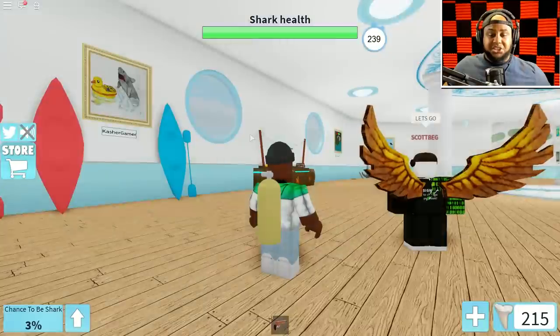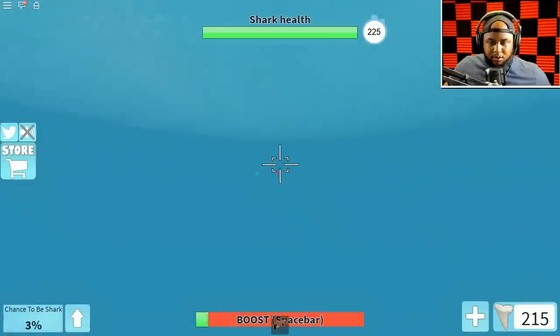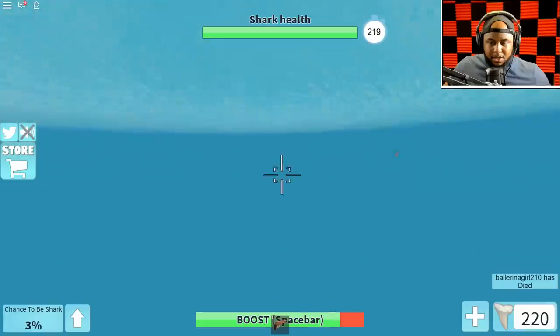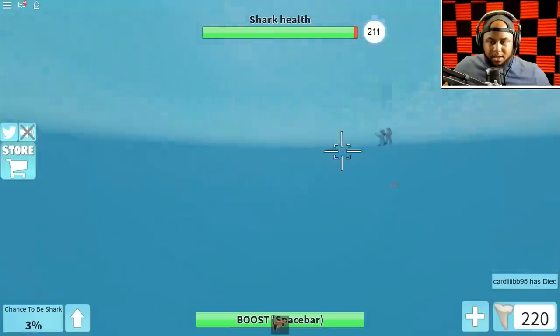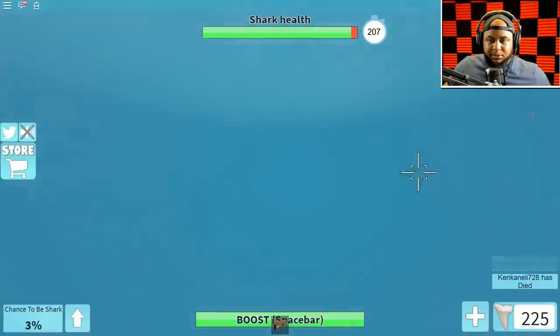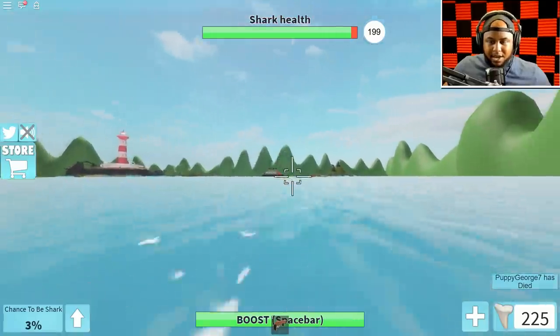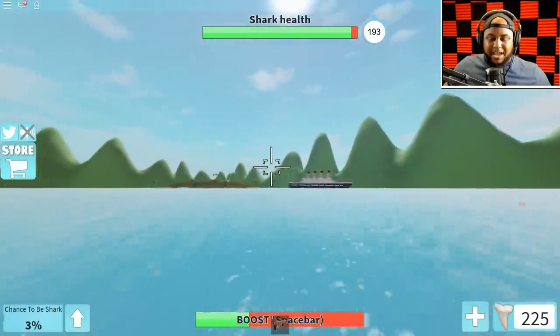Look how sick I look! I gotta get them - oh I see you right there! Speed boost! You guys are mine! I just killed somebody! I got shot at - okay, got him! Wherever we see red, that means a player is over here. Good job! We are killing out here.